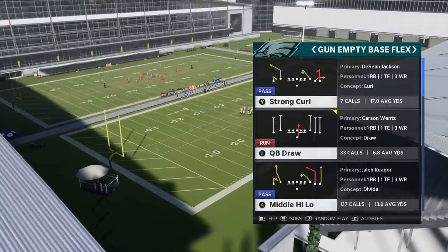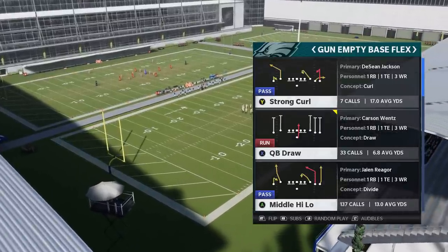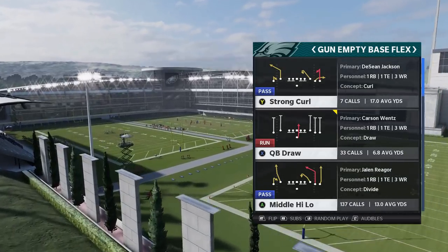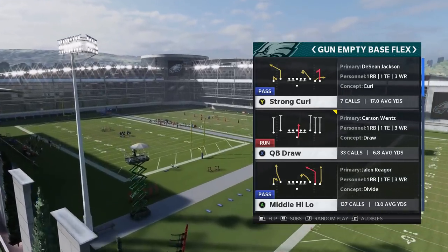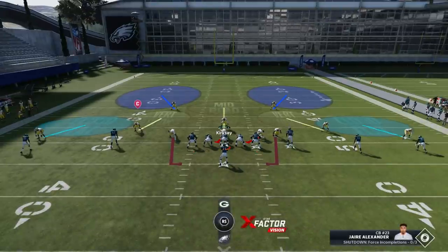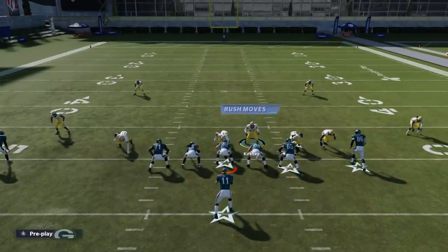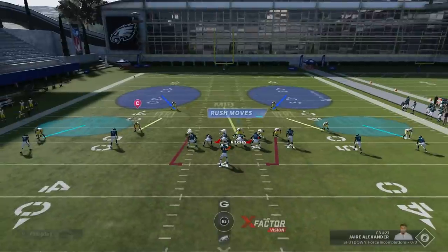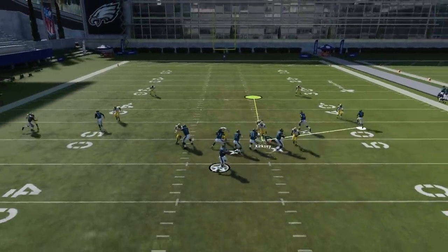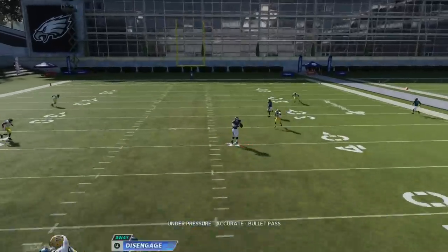I've noticed a lot of people are running the Middle High Low because every time I run it now, people know it's coming based off the formation — you guys are using that like crazy. The best part about this blitz play is there's really no setup. It's like a bug in the game. All I'm really going to do is guess pass, and sometimes bring this guy down over the guard.